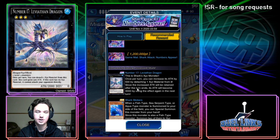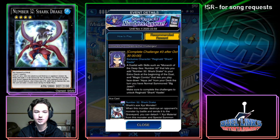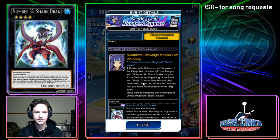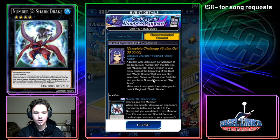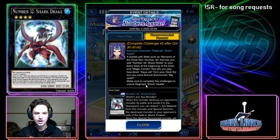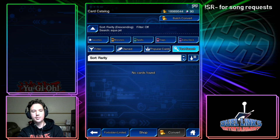Shark Stickers has a lot of potential and is a really good card. We're also getting a character, so you definitely need to get him. He comes with skills such as Monarch of the Deep Sea, which lets you add Number 32 Shark Drake to your extra deck at the beginning of the duel, and Magic Combo, which lets you play face-down Aqua Jet from your deck the turn you normal summon Big Jaws.